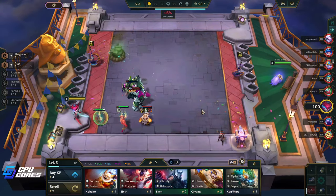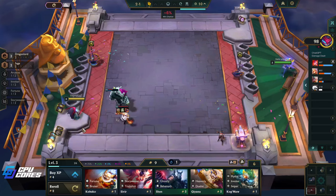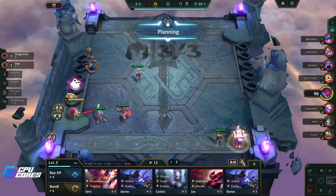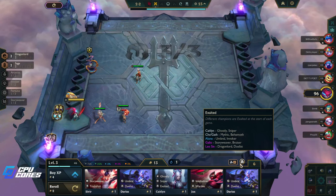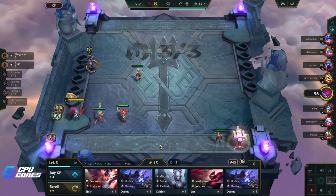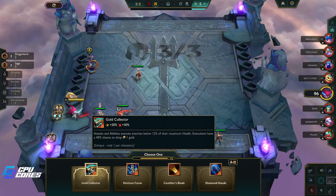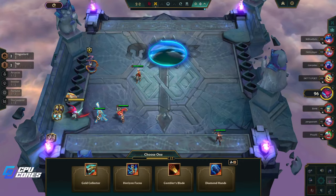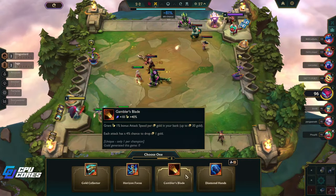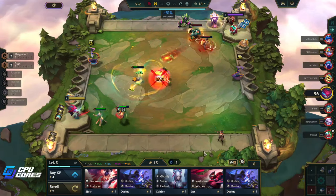Diana stuff these days, so that's what we're gonna be going here. We did get an artifact anvil — everybody got one — so we're gonna pop that and see what we get. We don't have great Diana items yet but hopefully we'll get something, hopefully we get the Jeweled Gauntlet for one of the other characters. Exalted — who do we have? Annie, a Loon, Caitlyn, Cho'Gath, Galio, Lee Sin. Lee Sin we're using, and a Loon we could use. Horizon Focus is really good on any gold collector.